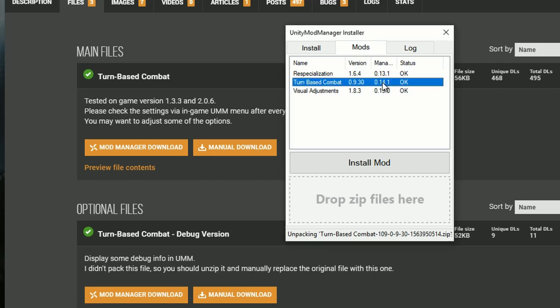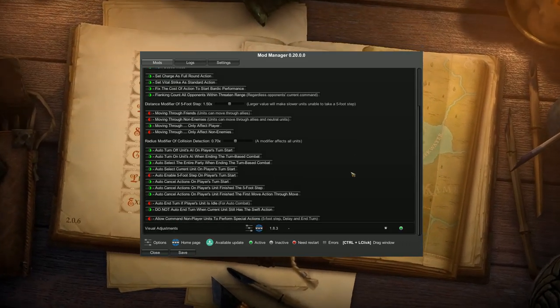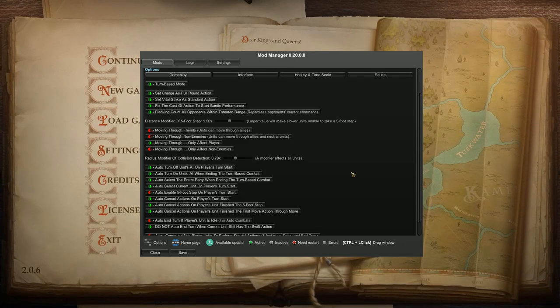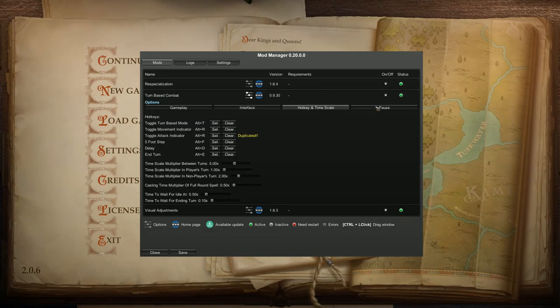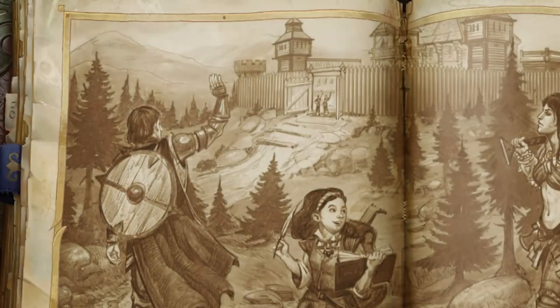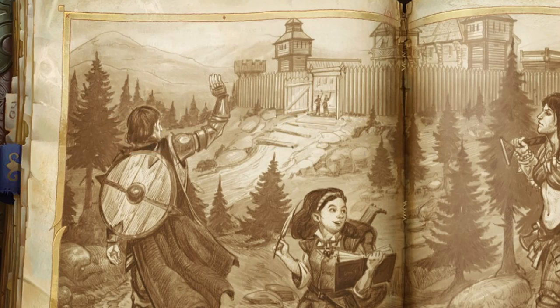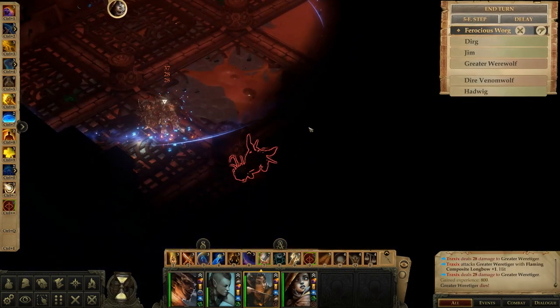Take the zip file and drop it where it says to drop the zip file. After that the turn-based mod should pop up in the window above where you dropped it. To uninstall it, you just right-click on it and click uninstall — it's that simple. When you go into the game, you can access the mod menu by hitting Control and F10 by default, and it will also pop up when you first start the game. In there you'll be able to disable and enable the mod or tweak any of the settings.